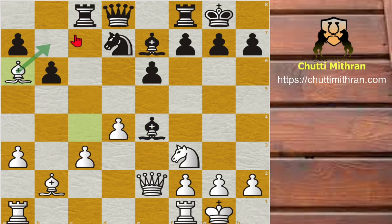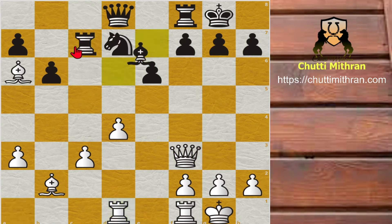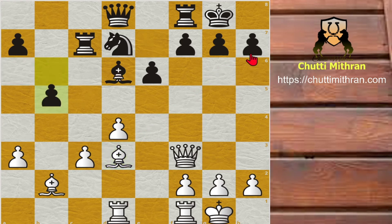Bishop to a6 — now Timur Rajabov is attacking this Rook and he is attacking this Bishop. Bishop captures f3, Queen captures f3 and Rook to c7, developing the Rook and bringing it out of harm's way. Rook to d1 and Bishop to d6. As this Bishop was not doing much on e7, Black brings it to a useful diagonal. Bishop to d3 — now this Bishop is eyeing the pawn on h7.